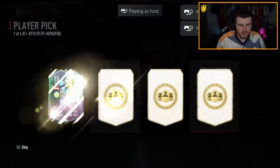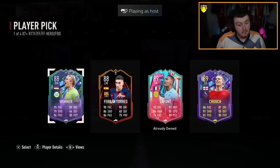Another 87 plus campaign pick now. Oh, Peter Crouch ain't bad — we'll happily take an 89 Peter Crouch. The thing is, that's probably our worst one so far, but it's not even that bad.